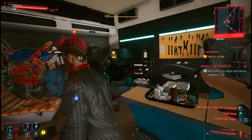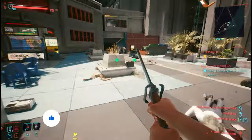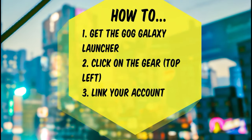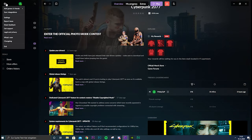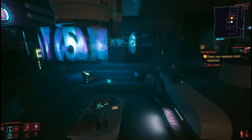Those rewards are a rare katana, the wolf jacket, and the wolf shirt. The wolf jacket and wolf shirt are nice items from The Witcher 3 imported into Cyberpunk 2077, and they look pretty cool. To collect those free rewards, go to the GOG Galaxy launcher, click the top-left gear icon, go to integrations, and link your account. You can link your Sony PlayStation Network, your Xbox, or your Steam account.